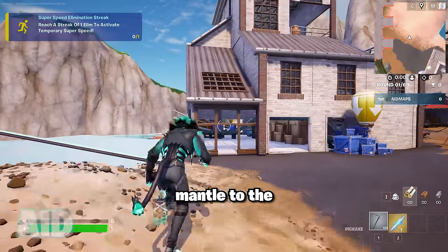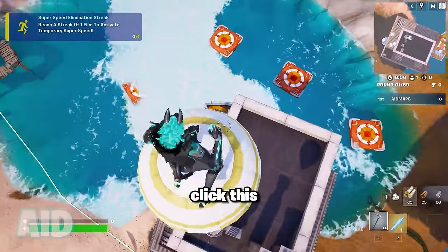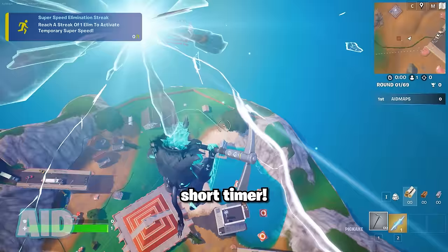Once you're in, simply mantle to the top of this factory and then follow the supply drops up. Once you're at the very top, just crouch down and click this button where you'll then be teleported to a short timer.